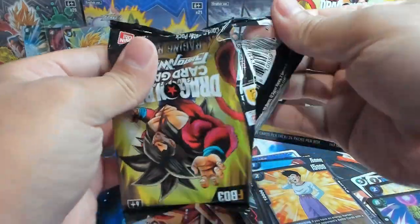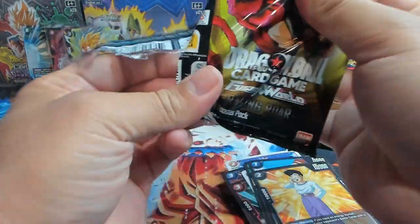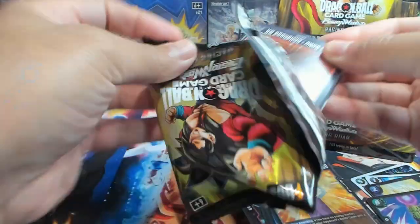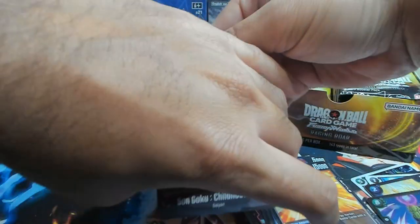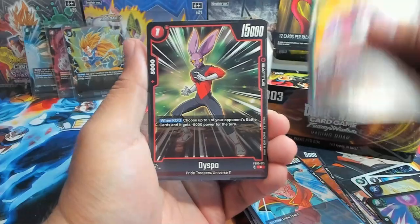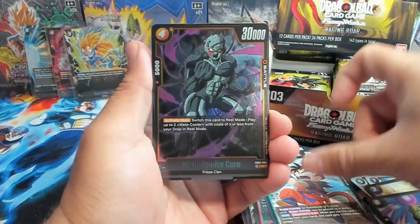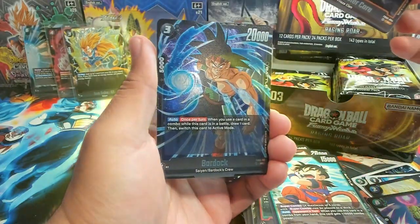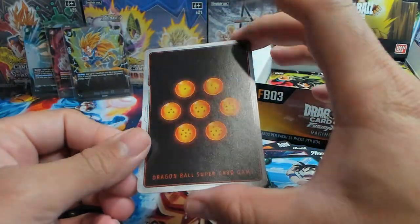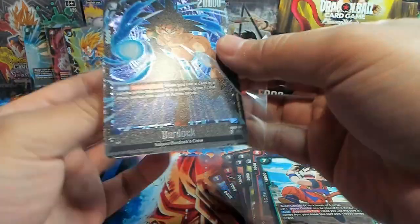Opening it like this is definitely not ideal since I don't want to show the codes. I might have to do it the old tried-and-true method. Watch — this could have the god rare in it and I just completely butchered that pack, that would suck. We have Goku, King Yemma, Dispo, Trunks, Hit, Meta Cooler Core, and we do have a Bardock SR — hopefully it looks fine. A little off-center from the back but that is an SR Bardock, let's go!